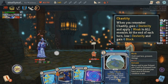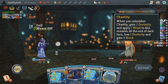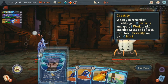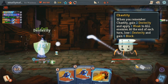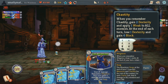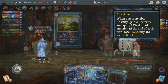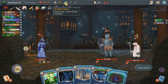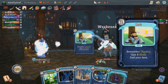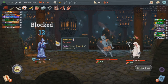Chastity will give you 2 dexterity and apply 1 weak to all enemies when you remember it, and its passive effect will make you lose 1 dexterity in return for 6 block at the end of every turn. This is a really interesting memory because it has an insanely powerful remember effect, but its passive effect can be detrimental if you keep it going for too many turns. You'll find this memory in powerful defensive cards like Rest that remembers Chastity, gives you some block, and then ends your turn, which gets you the 6 extra block and automatically loses you 1 dexterity.